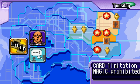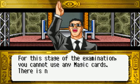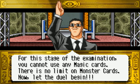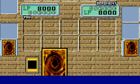Okay, spells are prohibited, so I only got monsters and traps. I also took out some monsters that had something to do with spells, and traps like Magic Jammer and Imperial Order are out. Unless my opponent uses spells — what's the point? But I'm pretty sure I can manage all the same. I don't need spells. All I need are some good monsters and some decent traps.